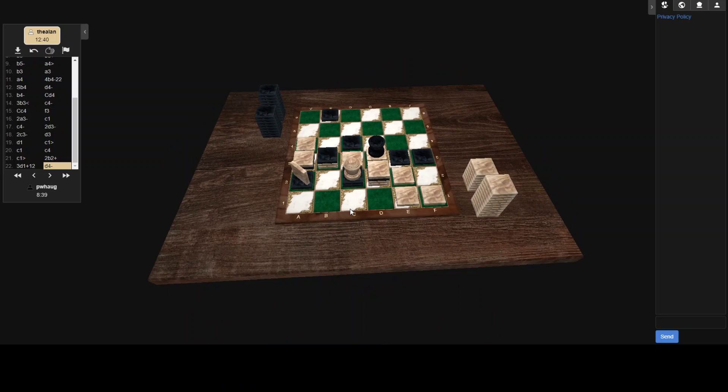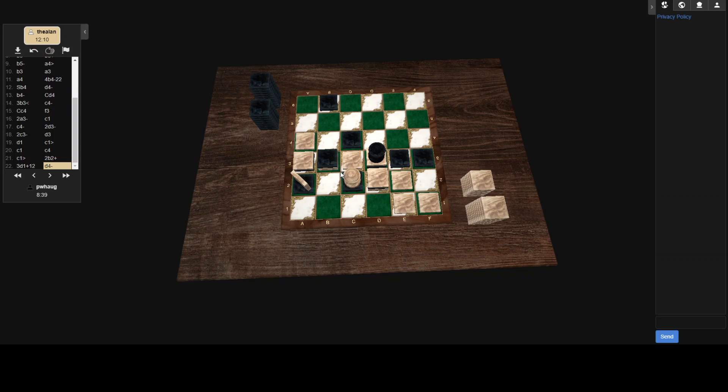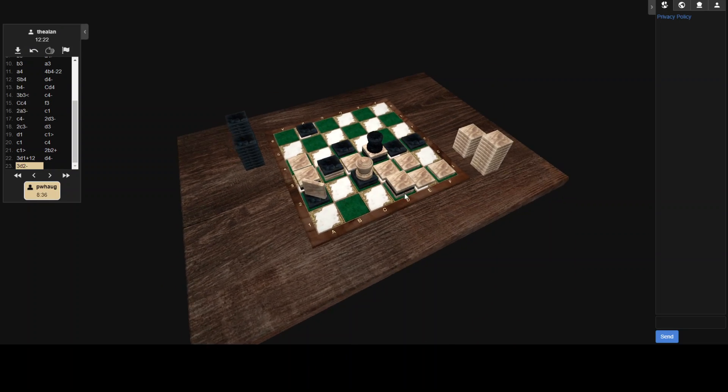He did make the move. He doesn't have attack threat here, but he does have a good solid position. Now white can make attack threat by placing at b2 or at b4, or capturing over here or over there — those would all be attack threats. A lot of different opportunities that white has here to continue and keep his momentum. That was not one of them — curious about his decision to move there.